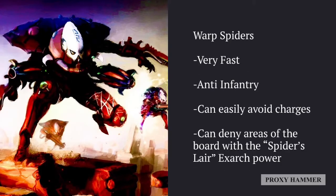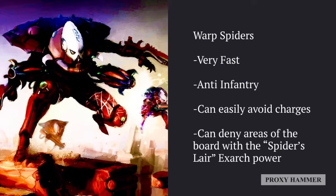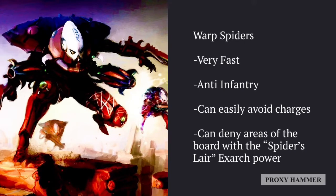Warp Spiders are also very fast and just like Swooping Hawks they can use the Sudden Assault ability. For Swooping Hawks, Sudden Assault isn't always mandatory, but for Warp Spiders it definitely is because it allows them to get into range turn one to shoot. They have an anti-infantry focus, although they're a little better at taking out armor. They will typically hit less against smaller units. They can avoid charges with Flicker Jump and their Warp Jump Generator Battle Focus, which gives 2d6 — though rolling double 1s means you take a mortal wound.